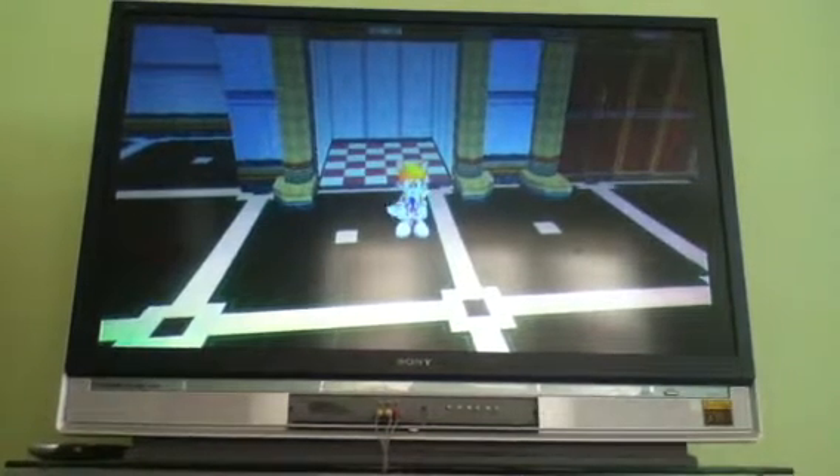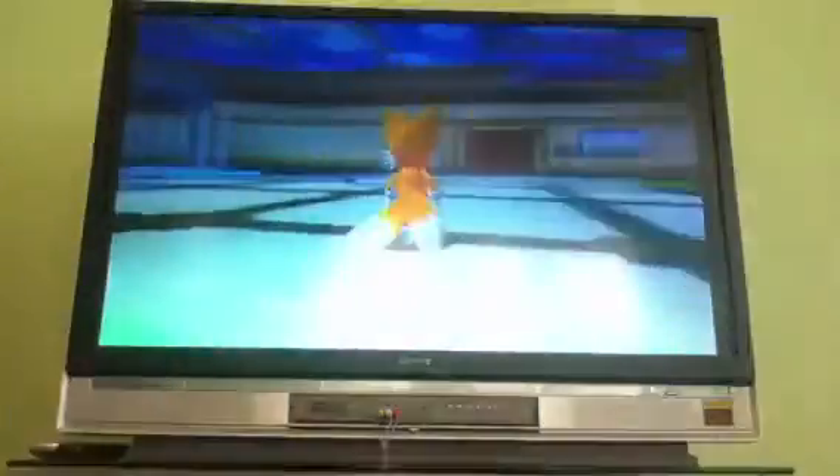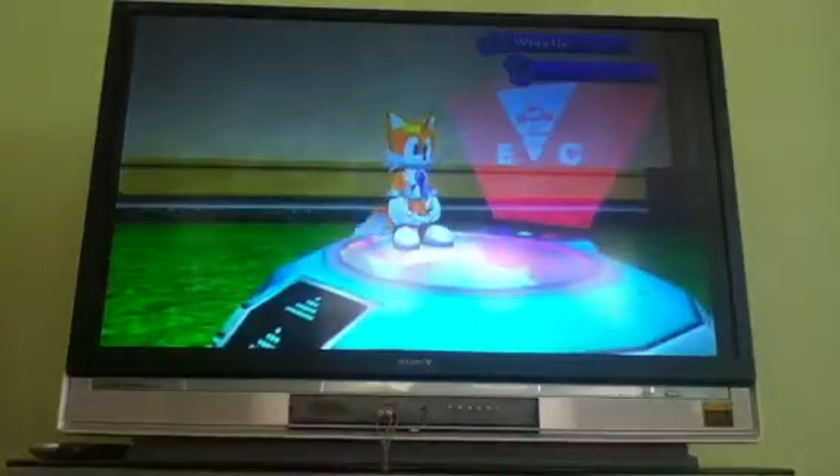Hey guys, I'm back with another Sonic Adventure DX video. This time we're going to be doing the Chao Garden as Tails. Everything's going to be a lot different since Tails can fly. In the Sonic one, I didn't get to show off the other Chao in the Egg Carrier because the video got cut off. I'll go do that now and then I can mess around the Chao in Station Square and Mystic Ruins Chao Garden.